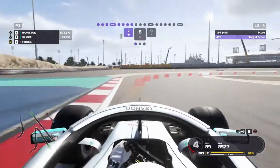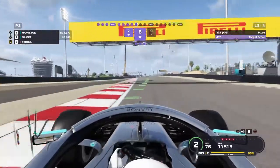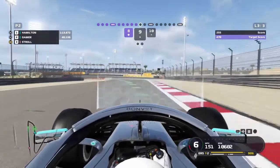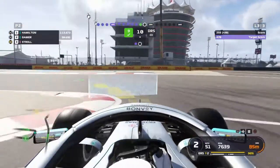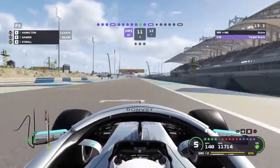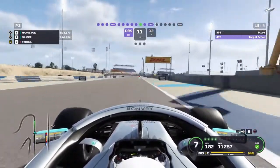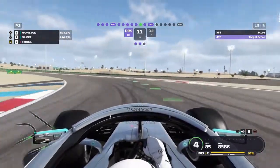It looks like we're coming for an all-purple lap here — that would be good. I don't think we are though. Part nine is green. This is probably the closest we're ever going to get for a while to an all-purple track acclimatization section.